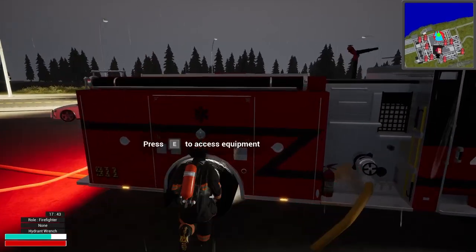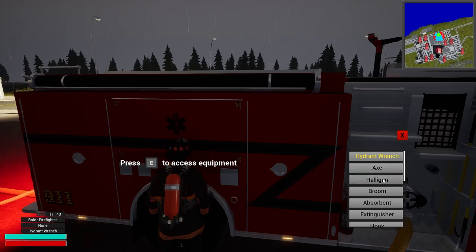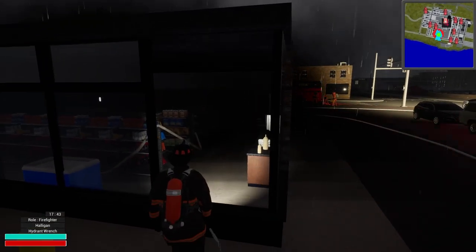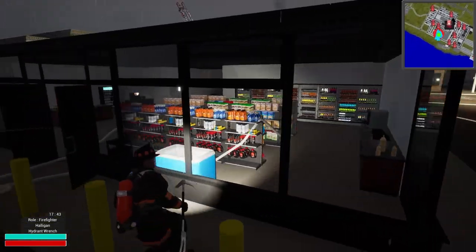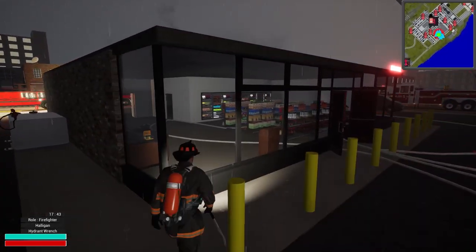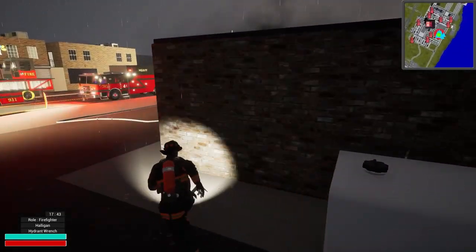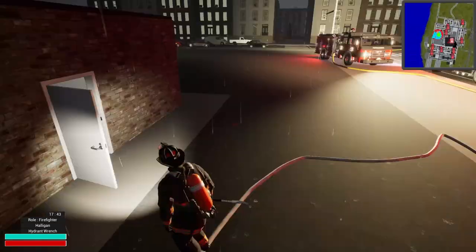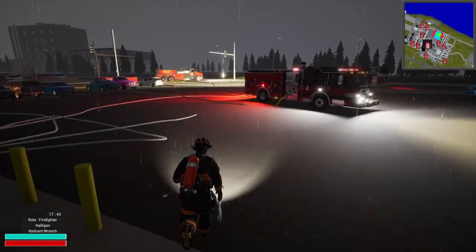Let's drop down and grab a halogen — we'll bust these windows out. I think we're good; it's just a smoke issue now. Vented, nice. Wait, it looks like there's still a little smoke in the back. Yeah, a little in the dumpster too — oh, there's fire in there! I wasn't expecting that — the dumpster has caught on fire. Let's put this back.